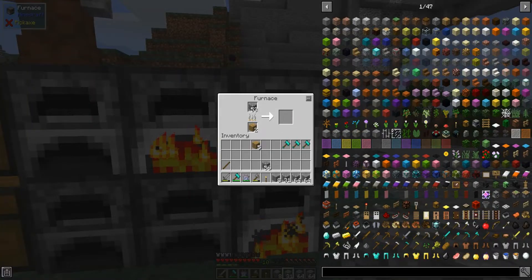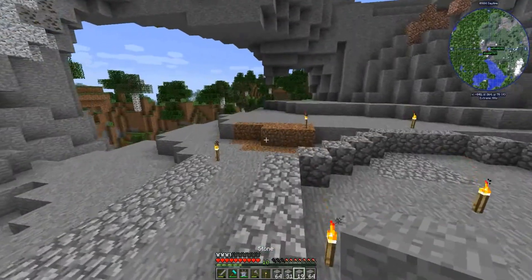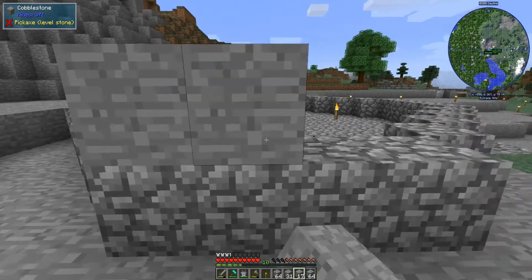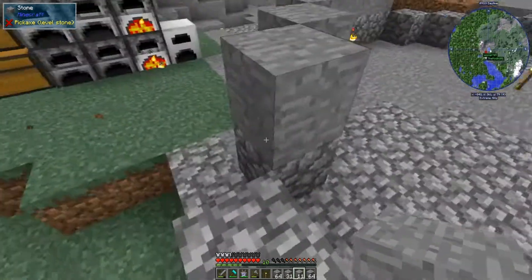Keep in mind: if you pick up this item while it has fuel in the fuel slot, the fuel will be destroyed. Remove all fuel you wish to keep from the fuel slots before breaking this with a pick.